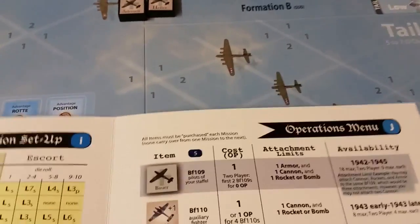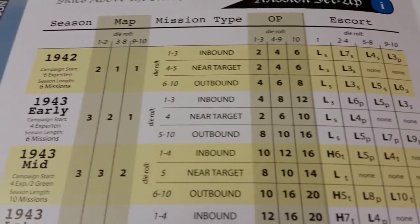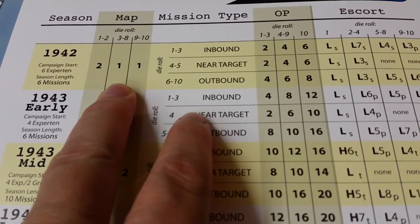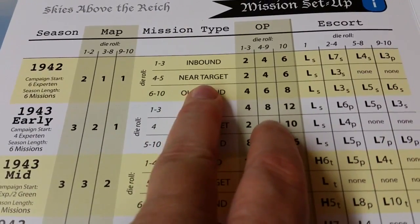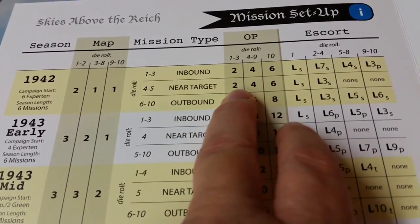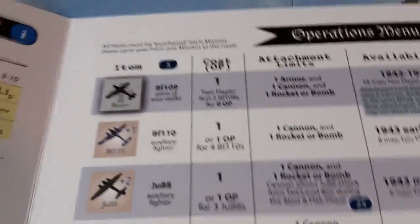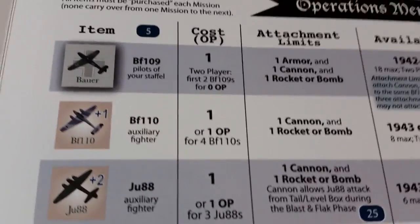Having chosen 1942, it starts on map one, or potentially map two, which is the smaller 22x17 map with smaller formations. There's also the opportunity to run into fewer quality Allied fighters. I ended up rolling the die and getting map one. I rolled a five, which was near target. I rolled a two for op points, which gave me two op points used to spend on aircraft, so I chose two BF-109s at one point each.